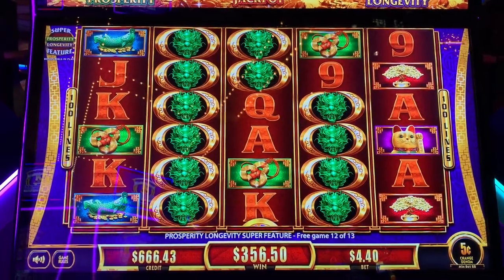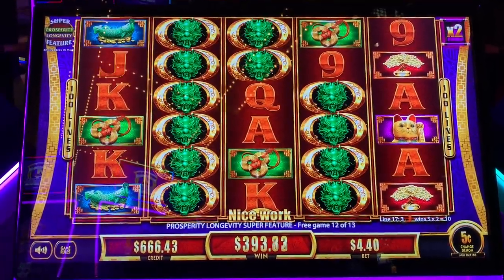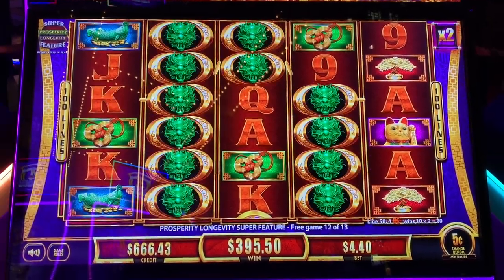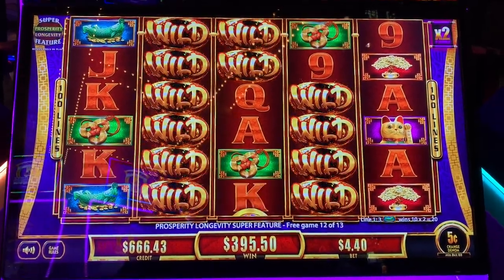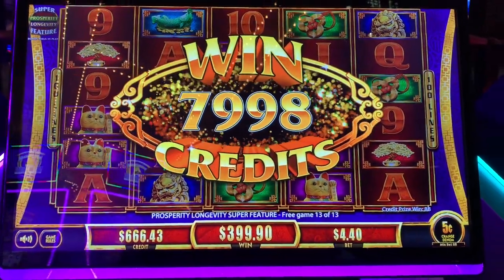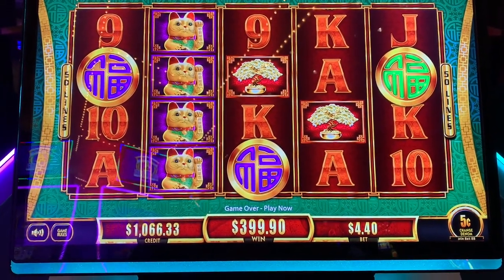Dragons, dragons. Times two. There's some wins up there. Can we get to 400? Nope — 395. Last game coming up, we need purple coins. Give us the coins. Come on, dragon — come on, big win, dragon. Throw some coins up there, re-trigger it. There's a green and a purple — will it re-trigger? Nope. 399.90. Not quite 400, not quite a big win bonus, but it was great. I will take that. Our ticket's up to $1,066 and we'll be back.